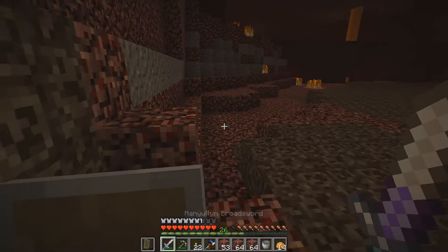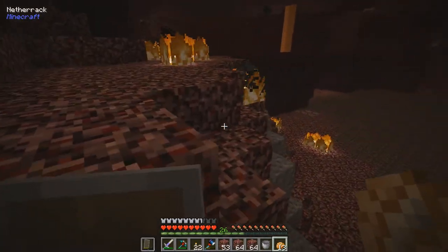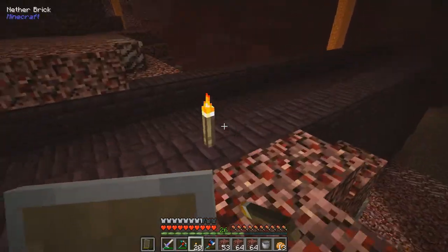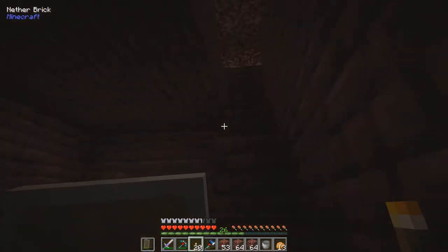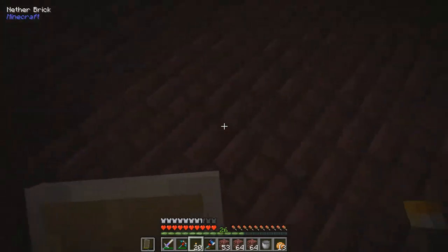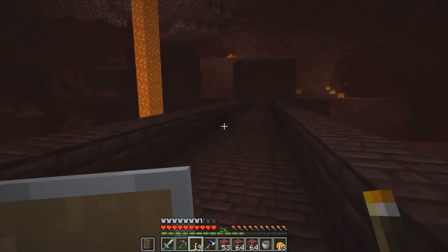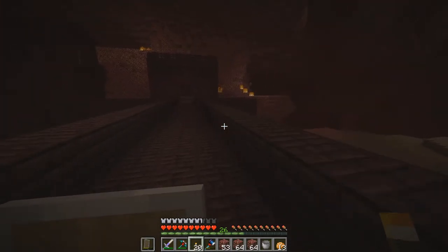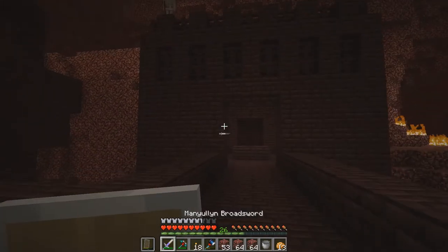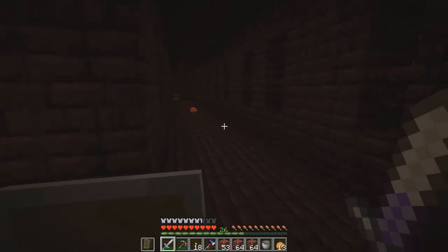Are we ready to do this? Yes I think so. Should eat - all I want is like two or three blaze rods. So here's where I came from, and some nether wart would be nice as well. Oh, I see bad guys over there. Let's be careful. Oh that was quite close - always place them on the right side. Is it a skeleton up there? Yeah. The only dangerous parts in here are the wither skeletons because if you're not careful they might easily kill you.